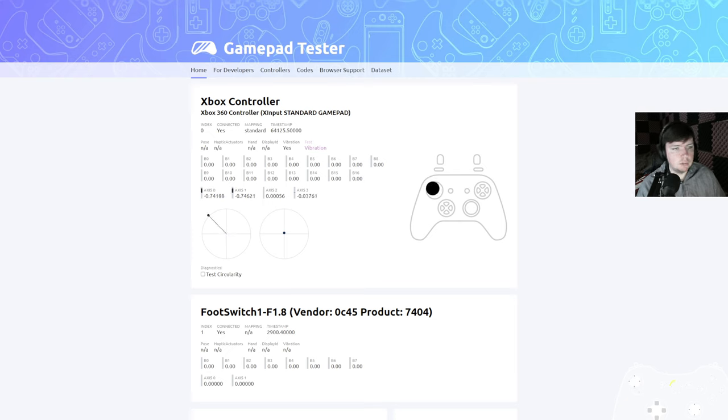So here is GamePadTester.com. Left stick is working, right stick is working, D-pad is working, A, B, Y, and X are working, shoulder buttons are working, bumper buttons are working, start and back are working. And you can also see in the bottom right, I have a plugin overlay that shows the controller is working.